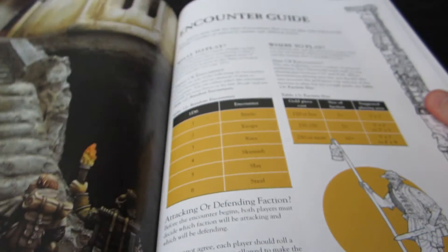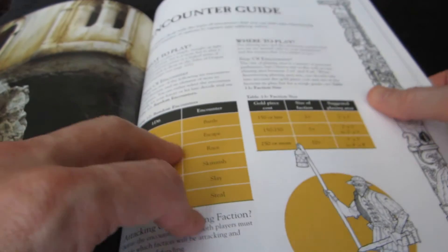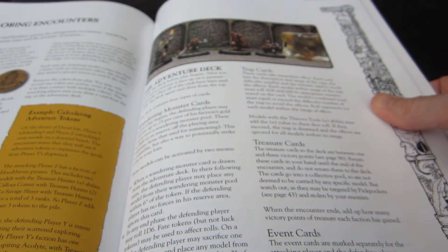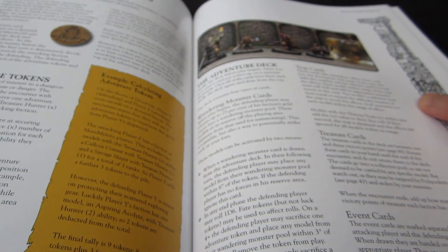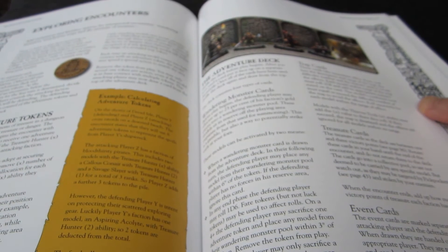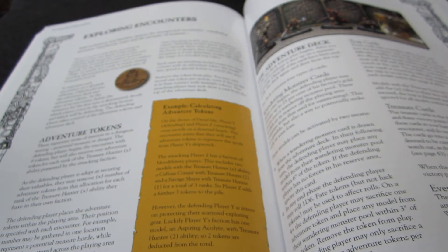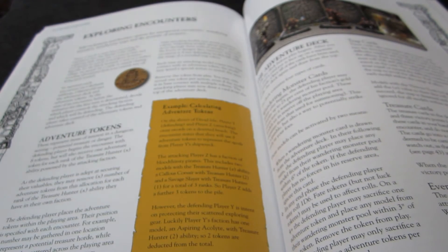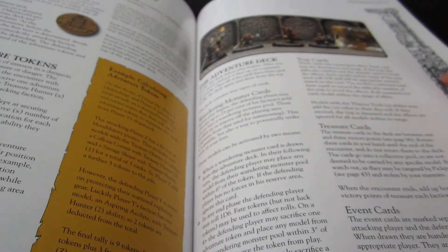There's an encounter guide providing six different basic types of scenarios. An interesting thing is that there's always an asymmetry — always an attacking and a defending side. The defending side gets to place adventure tokens on the board, which the attacking side can interact with. You don't know what they are until you check — it could be treasure, a trap, or a wandering monster. It's kind of like a dungeon crawl in that sense.